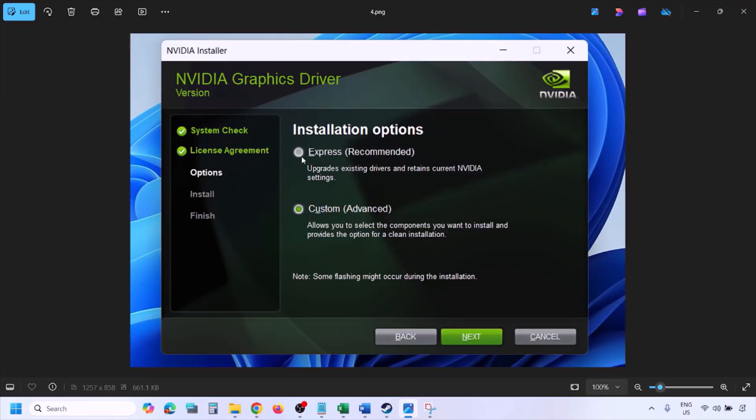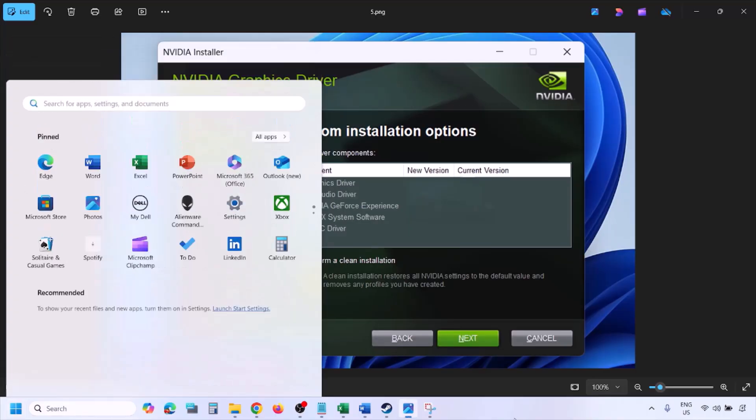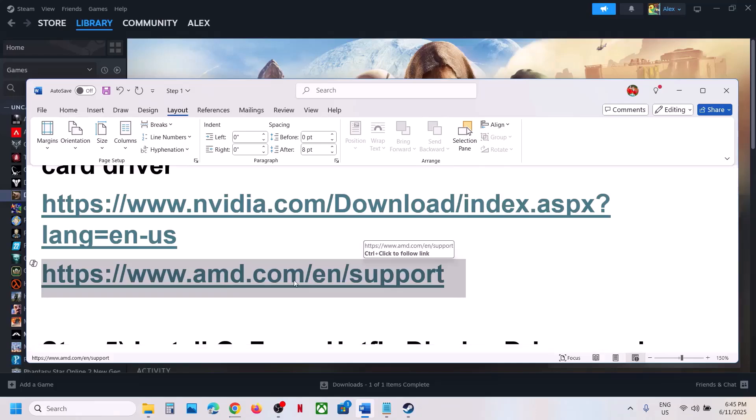Put a check on the box that says 'Perform a clean installation,' then click Next and let the installation complete. Once done, restart your computer and launch the game. For AMD card users, first uninstall the current graphics card driver, then go to the AMD website, select your graphics card, install the latest driver, restart your computer, and launch the game.